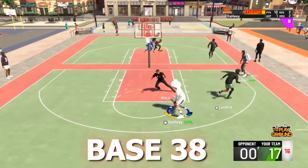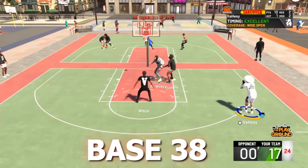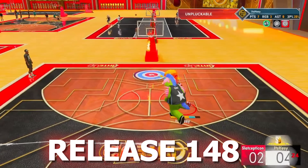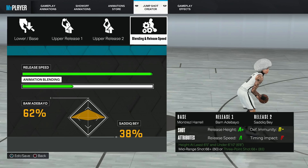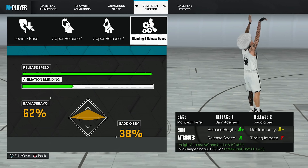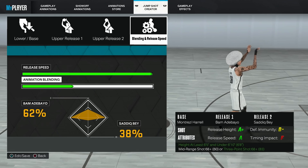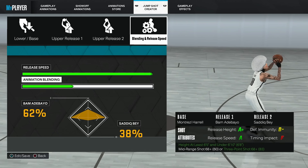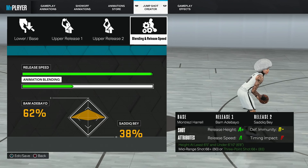Let me show you some Release 148 clips, because these releases and bases used to be the top tier stuff back in the day. I'm on my 68 overall - let me show y'all the jump shot right now. The jump shot is amazing. The base is Montrese Harrell - I showed y'all this base before in my low-three wall video. I just realized it literally looks exactly like Base 38 and feels kind of like 38 but faster. And Bam Adebayo - this release right here is 148 from 2K22. Shadiq Bait is just a backup to make the jump shot a little bit faster.